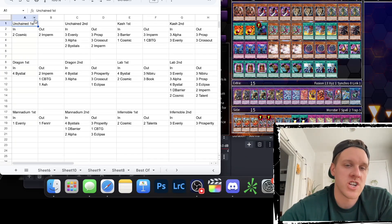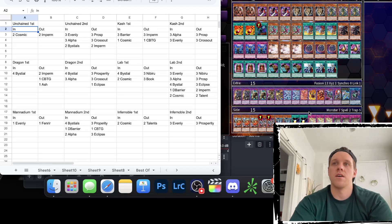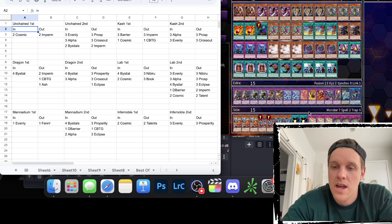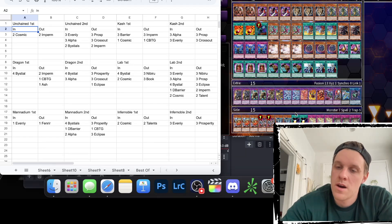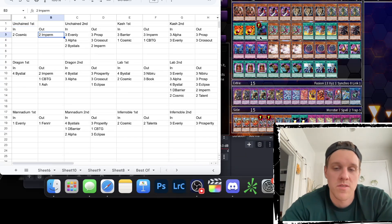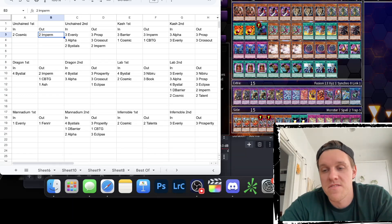For Unchained going first, the only cards I'm putting in from my side deck are two copies of Cosmic Cyclone. Cosmic is really good when they go set-a-trap and activate something like Ruha or Sharvara in hand — you can Cosmic away that set card and then the monster doesn't resolve and stays in hand. I'm siding out two Imperm because Imperm going first really only hits Yama, which isn't bad, but Cosmics are far more impactful.